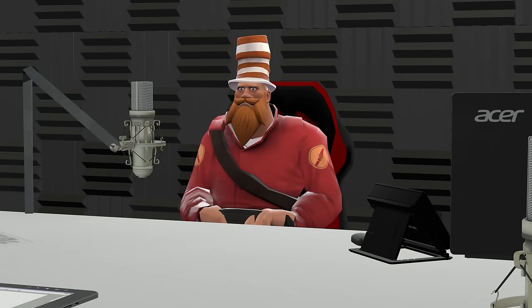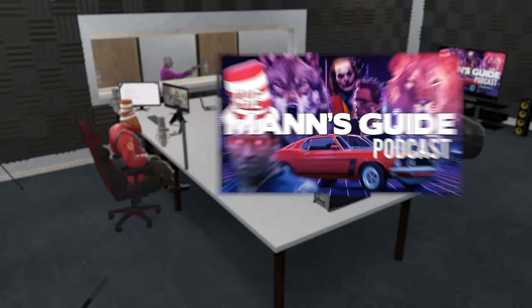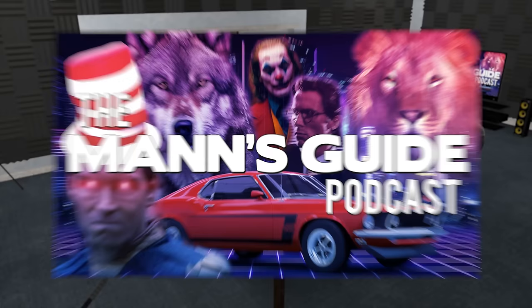Mic audio that's been run through a bad auto-mixer and compressed so hard that it's kind of painful to listen to, and of course a logo featuring a lion, Homelander, and Patrick Bateman for absolutely no reason. And if you're willing to put up with the painful audio again, there are a few extra easter eggs hidden in the scene.